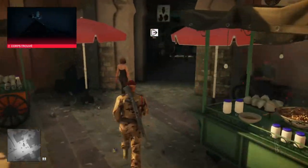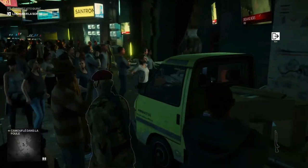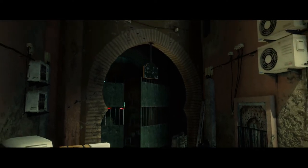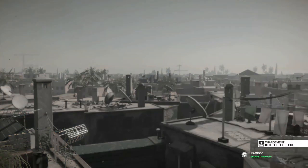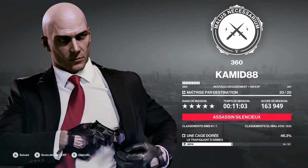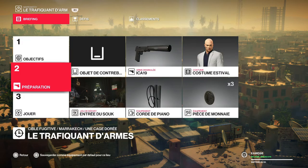D'ici quelques instants, on va se retrouver sur PS4. On va voir les tableaux des scores et des défis. Sur PS4, j'arrive plutôt par le tunnel et non par le parking — je commence directement dans le bar, l'entrée du souk. La cible : Assassin Silencieux, c'est nickel. 11 minutes en Assassin Silencieux sur Xbox One, et sur PS4 j'y ai fait 13 minutes. Ce sont de bons scores, tranquille.